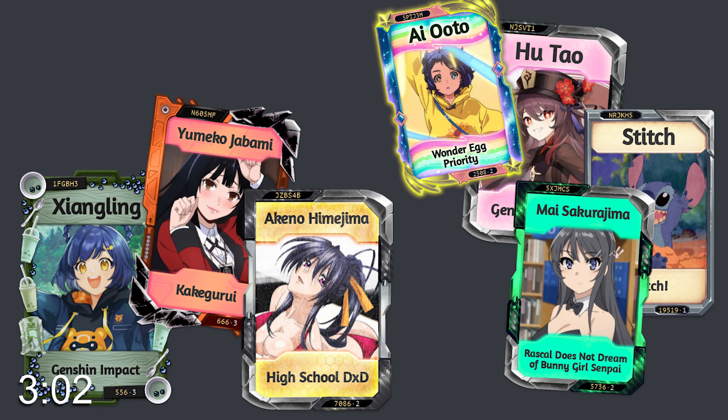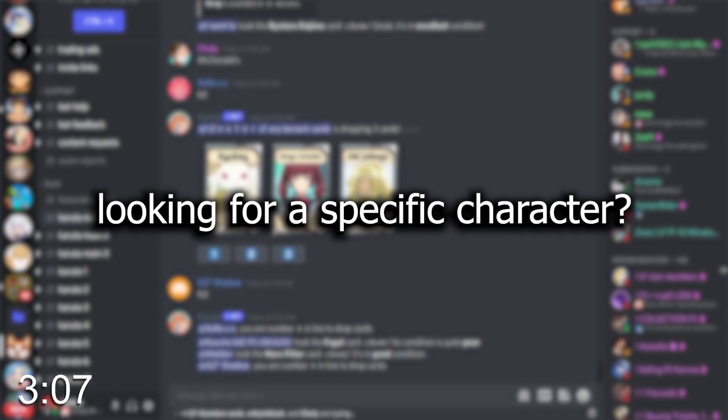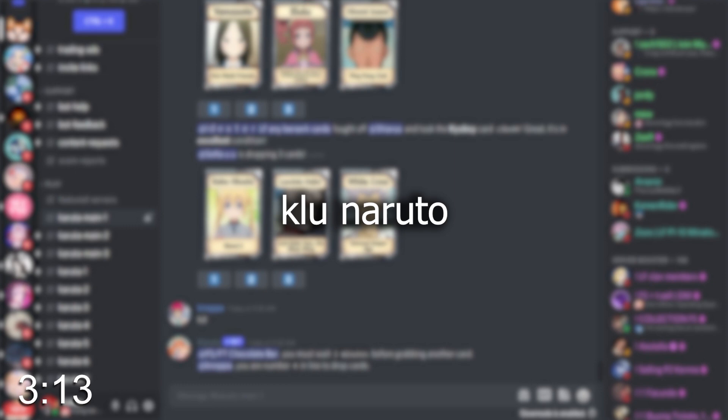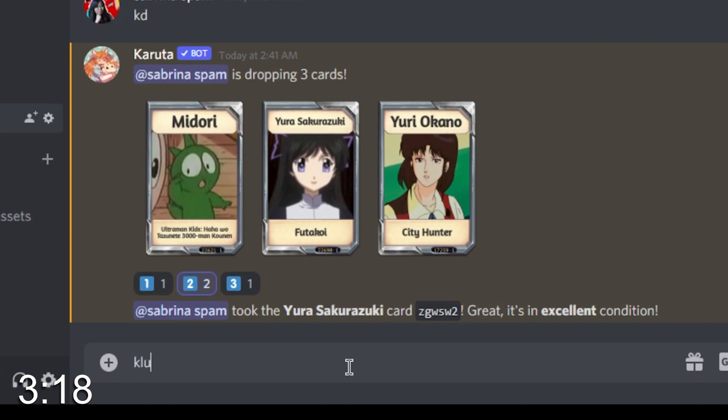There are so many cards in this game, it never fails to surprise me. If you want to see if Karuta has a specific character you want, you can type in Klookup or KLU followed by the character name or series. If you don't know what character you picked up, looking it up definitely helps when deciding whether to burn it, keep it, or make a trade.